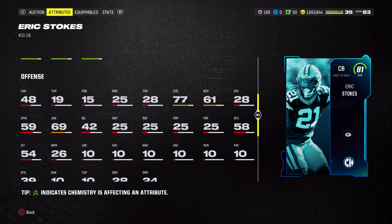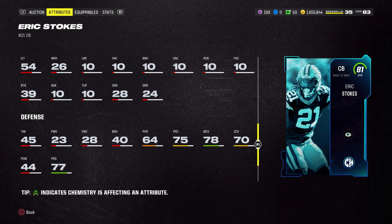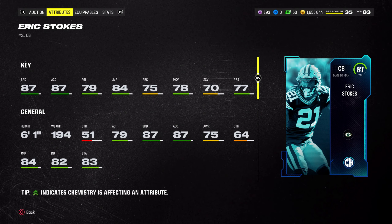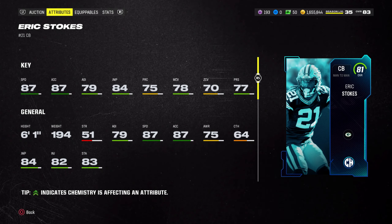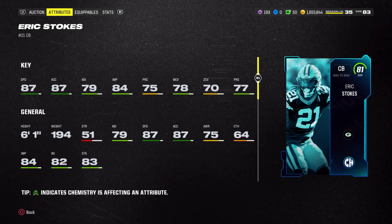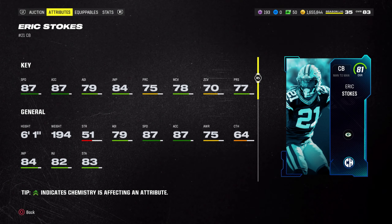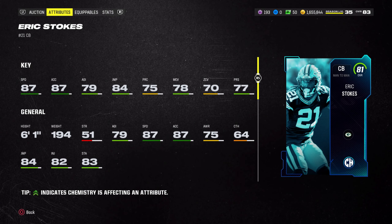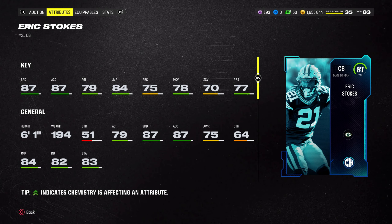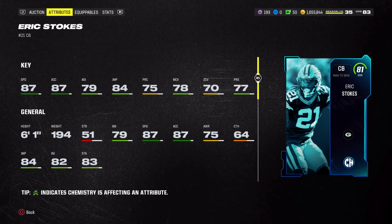His press could be a little bit higher, man and zone coverage could definitely be higher, but 84 jumping means he'll go up and get interceptions. His juke and spin move — nothing too crazy, 77 change of direction. Honestly, this guy is just going to be a budget beast when it comes to speed, and you're going to need him as receivers keep getting faster. This card is also around the 25,000 coins or less range.